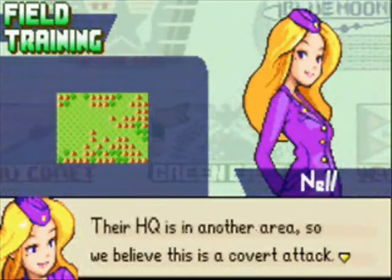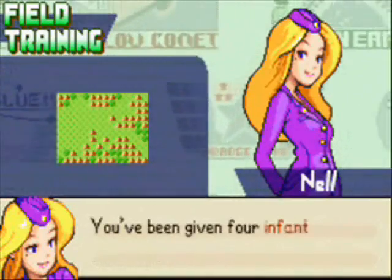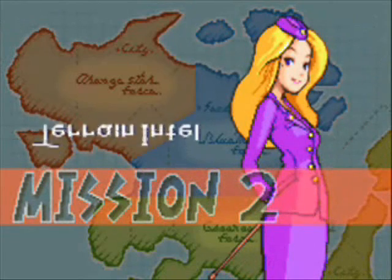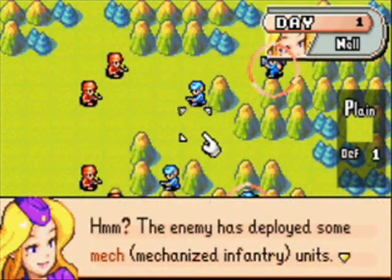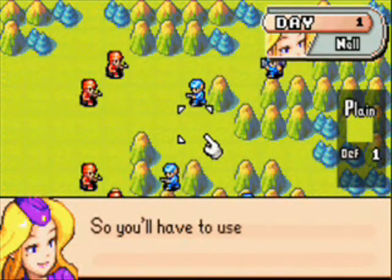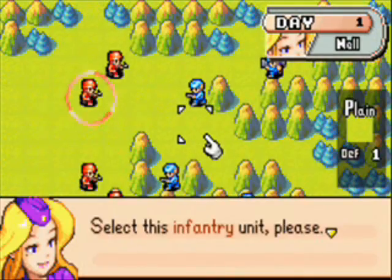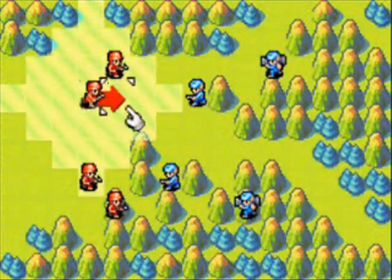Okay, next we're going to talk about terrain. Terrain is pretty simple — if you've played Fire Emblem or other games like this, it's really not that hard to explain. Basically, if you move your units on mountains or into forests, their defense will get higher because they're either guarded by trees or in a very tough position on the mountains. You're going to want to use these terrain advantages to your own advantage. As you can see, there's one unit surrounded by mountains, so what we want to do is surround that unit with our units and pick them off really easily.